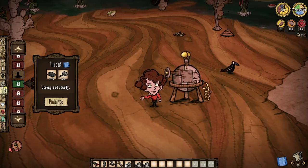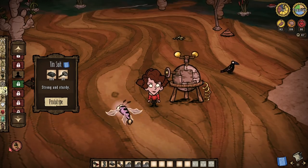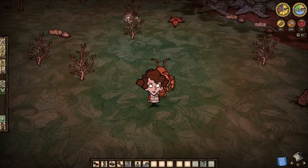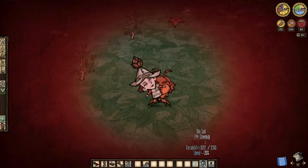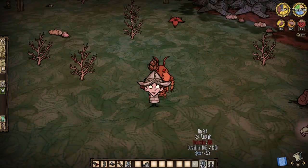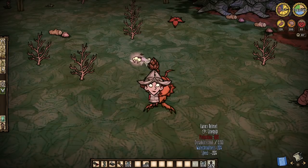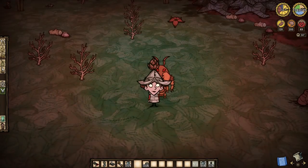If head armor isn't your thing, then the Tin Suit has got you covered. For three more alloy and a hammer, the Tin Suit will also slow us down by 20%, but it will offer 80% damage reduction and 1,200 durability — just stellar all around. And since armor stacks better in Solo Don't Starve, the two alloy armors together almost feels like cheating.